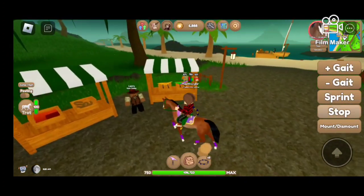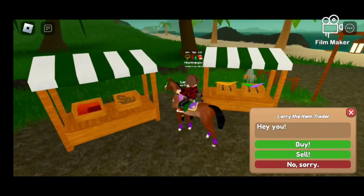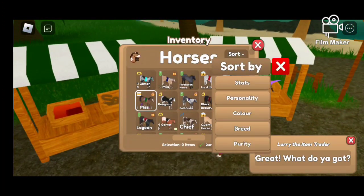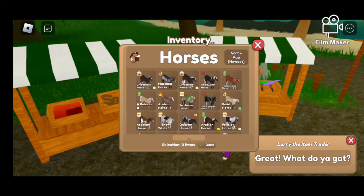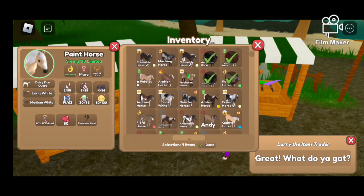Alright, I found a pot of gold. Talk. Sell. Newest. We don't need that, really.